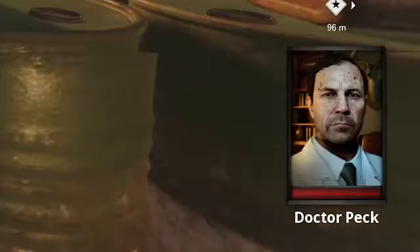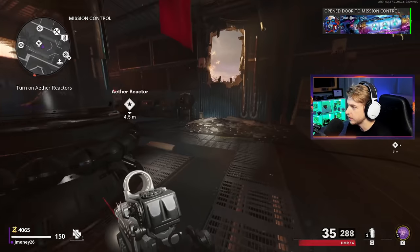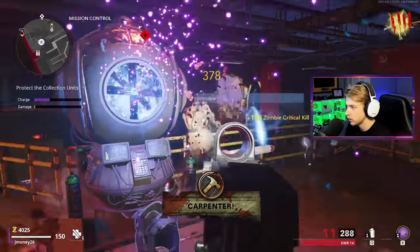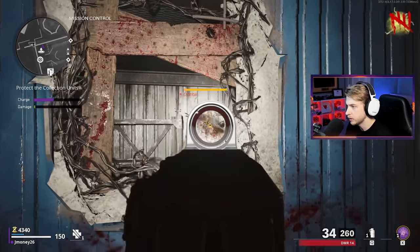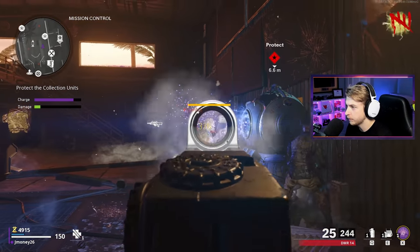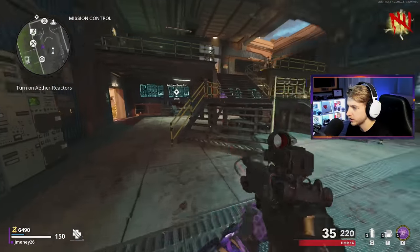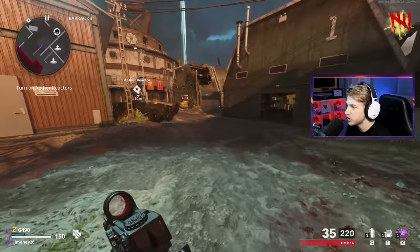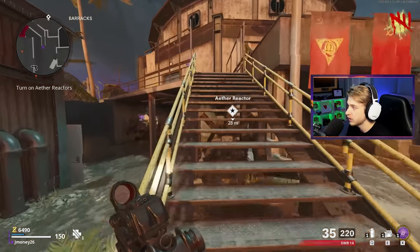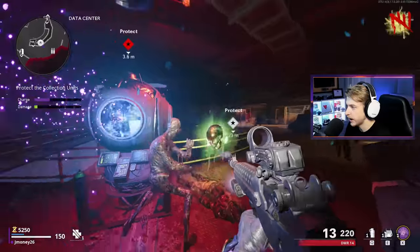Now we can go to the next reactor. We got another camo, already making our way through. How are these zombies tanking headshots? This thing doesn't one-shot kill on Round 5 - it literally leaves them with one health, that's kind of annoying. But we do have the second reactor done. Even though with Rampage Mode we get the reactors on a few rounds later than we normally would, it feels like it goes by so much faster. Last reactor started - oh, an insta-kill, this thing actually needs it.